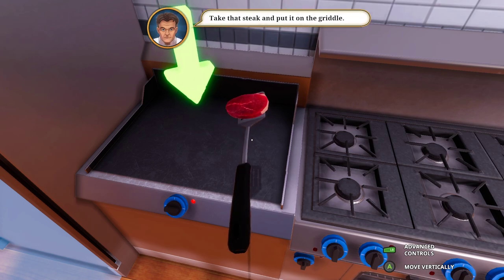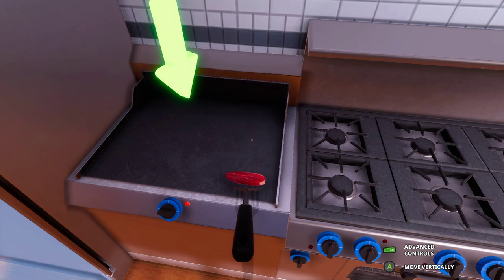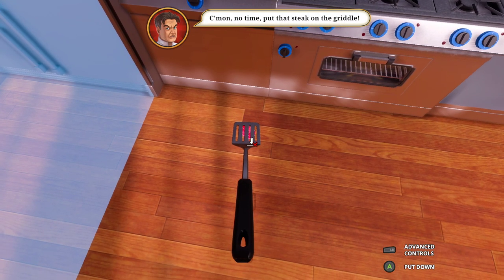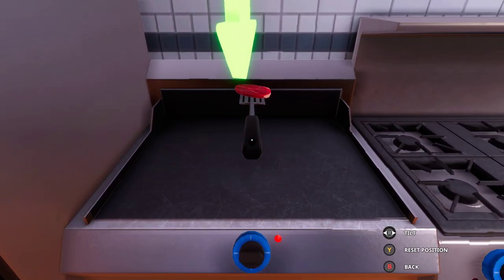So vertically - this is advanced controls, I think I get it. Can I flip the steak? Not yet, not properly, but I will get it. Come on - put your steak in the griddle. You said I could take my time! Target the steak to view the state.